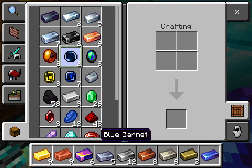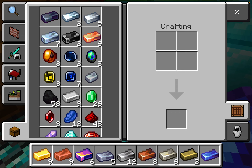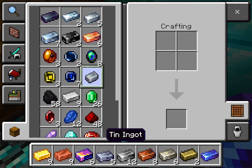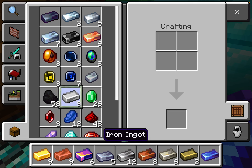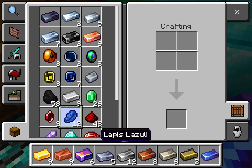Amber, blue garnet, black opal, kryptonite, sapphire, tin ingot, coal, iron ingot, emerald, ruby, lapis lazuli, redstone dust, amethyst shards.